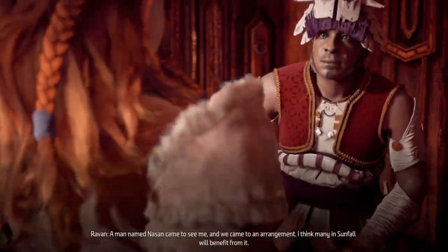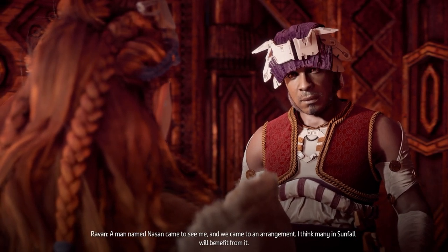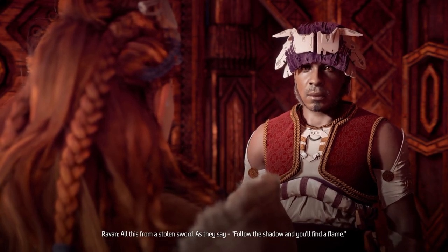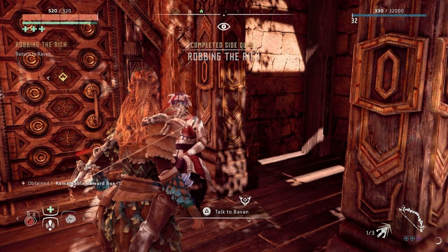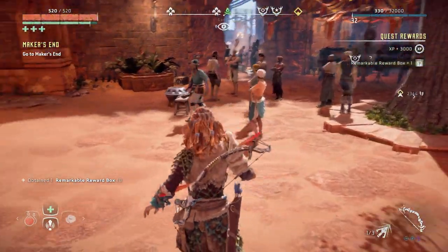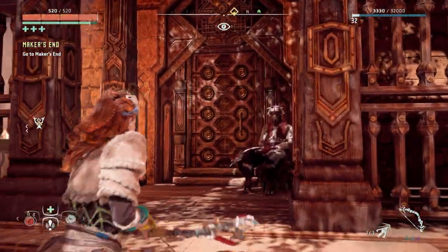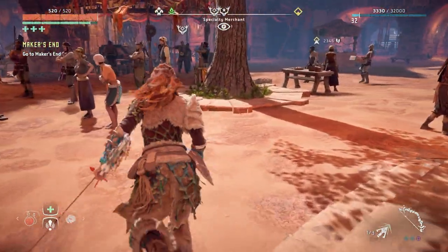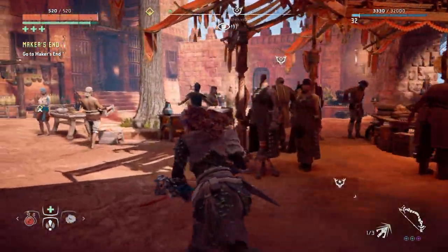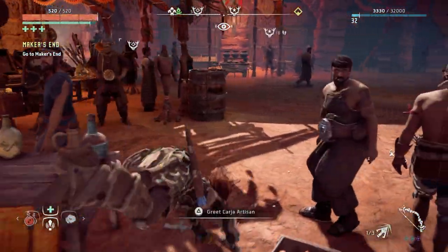Alright, here we go. 'A man named Nisan came to see me and we came to an arrangement. I think many in Sunfall will benefit from it.' 'All this from a stolen sword.' 'As they say, follow the shadow and you'll find the flame.' That's it. I'm actually quite happy about that because it worked out in the end. This dude is very rich obviously, but he's worked out a deal with these people.